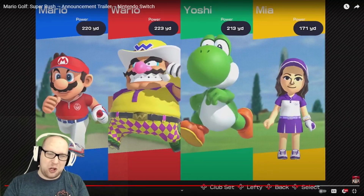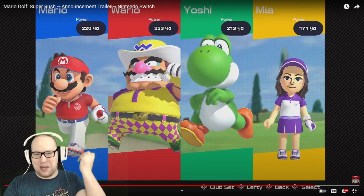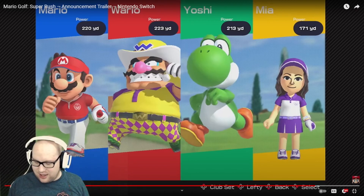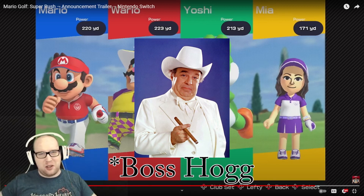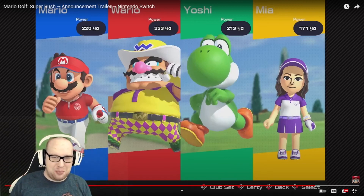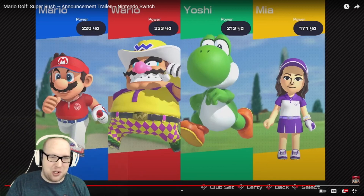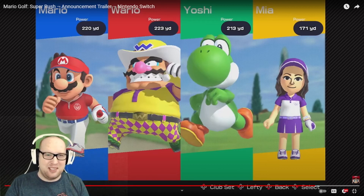Here we've got our first look at Wario, and this is an amazing design for him — he's got the cowboy hat and that really rich-guy look. He reminds me of the wealthy character from Dukes of Hazzard who's always walking around in a white suit and white cowboy hat. I'm not much of a Wario fan normally, but I really love it when Nintendo messes with his design and just has fun with it.